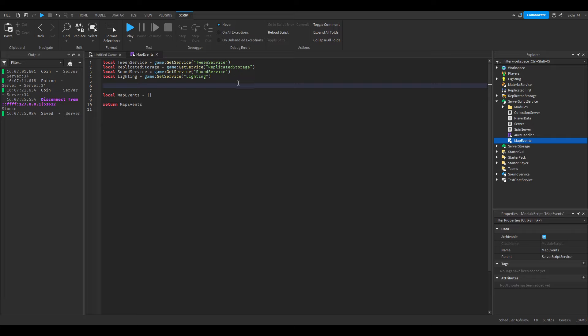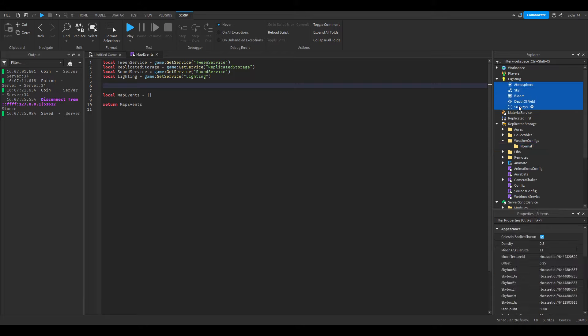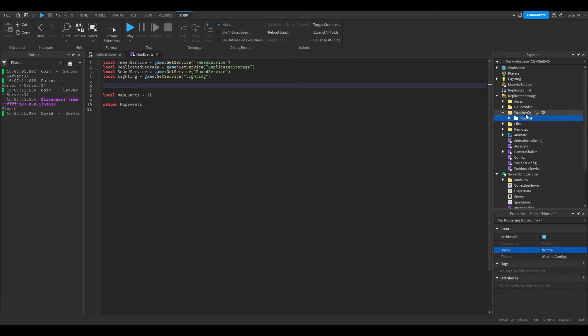Next we need to create a folder, because we have to define some things to insert. I'll create a new folder in ReplicateStorage and call it WeatherConfigs — you can name it whatever you want, but keep in mind you'll need to change it in the script too. Inside it, I'll create a folder called Normal.